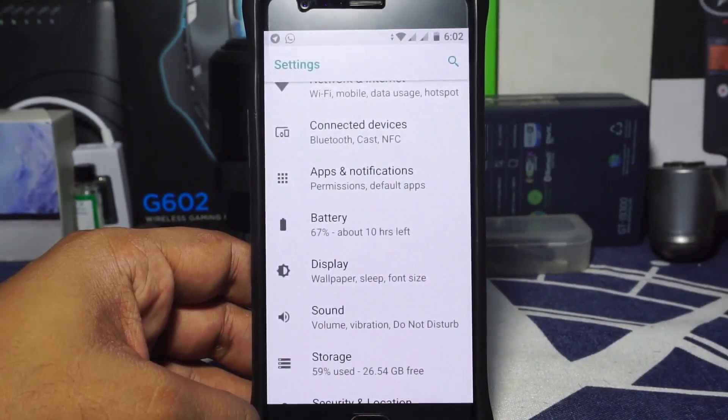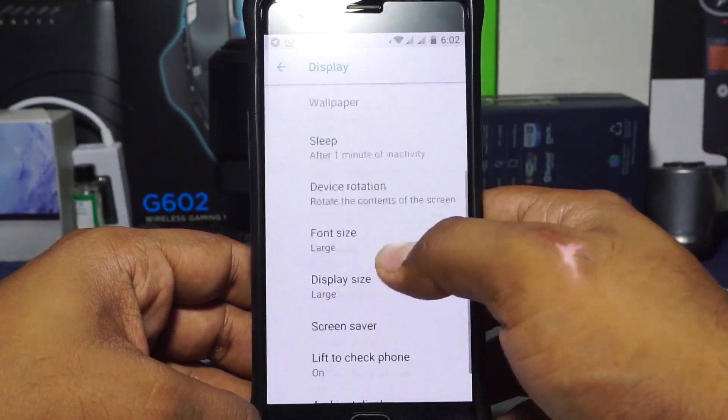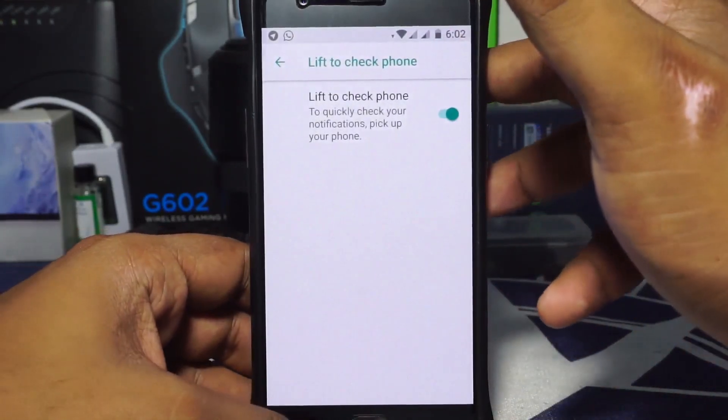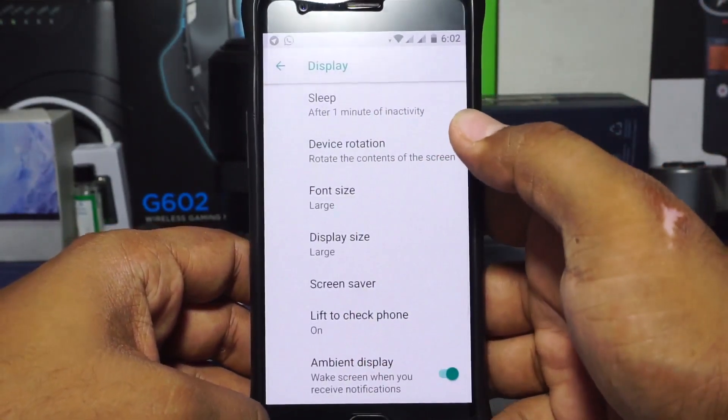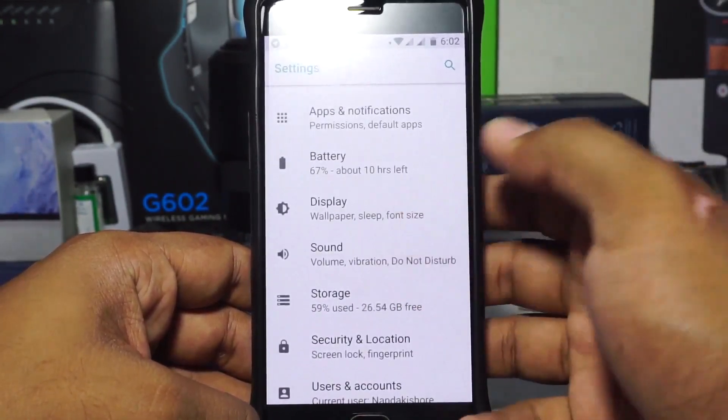In the display options you do have a few options — font size and display size can be customized. You can also enable Double Tap to Check from here. Ambient Display can also be enabled and disabled, and it is working surprisingly well — I didn't expect that.